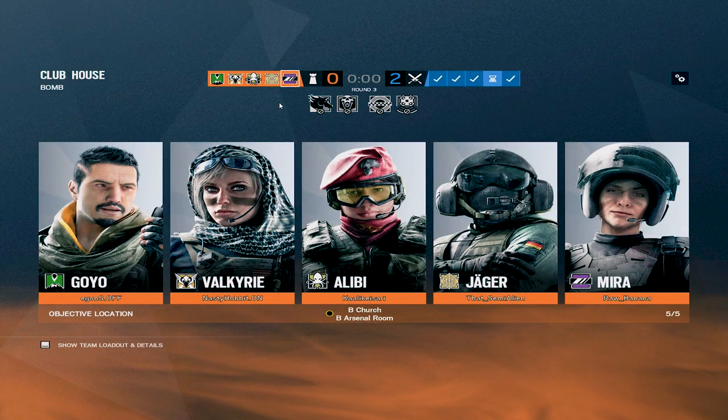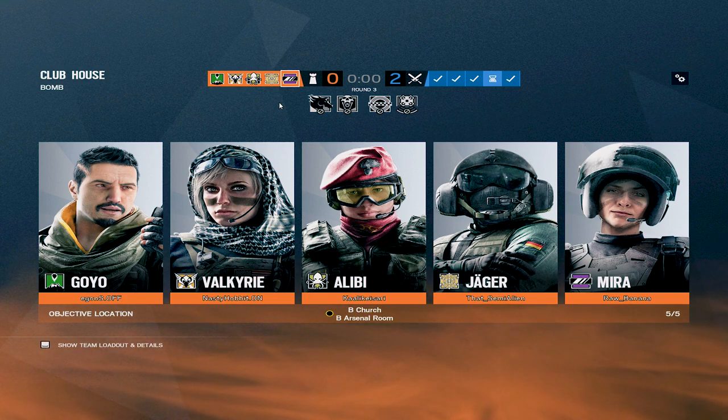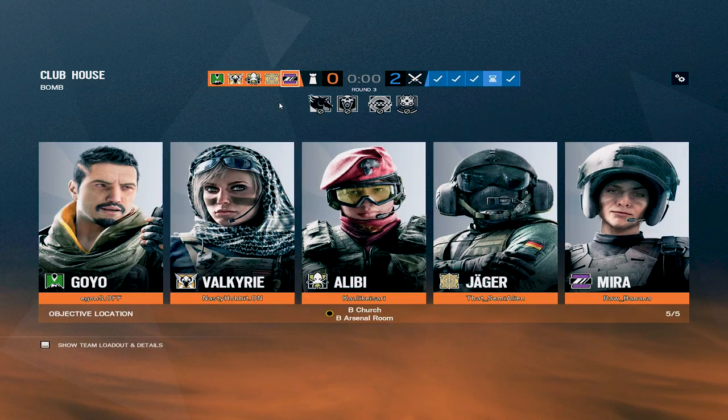Let's look at the Clubhouse basement mirror setup, which I use a lot when mirror is not banned. I have found this setup to be very useful. You need Mirror, Jaeger, and a shield operator.